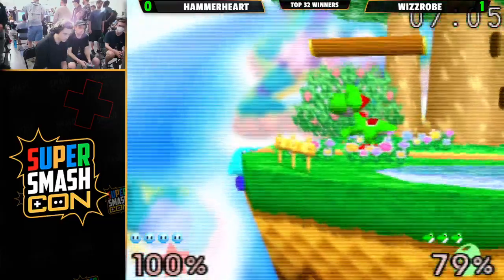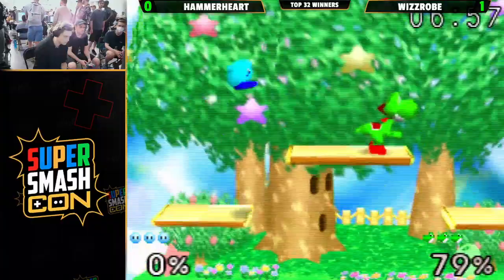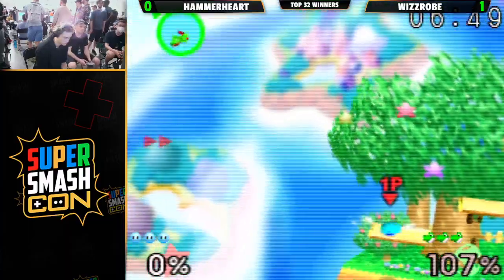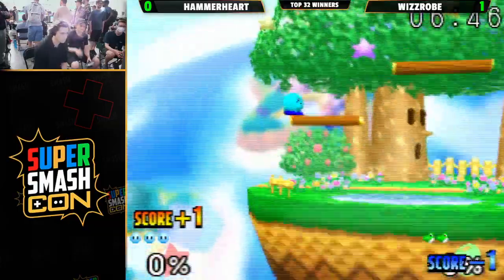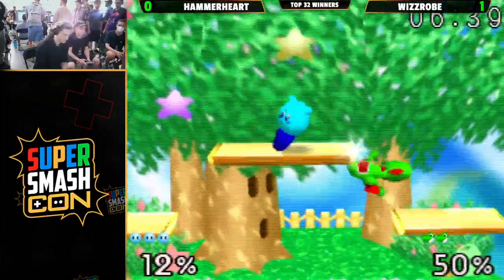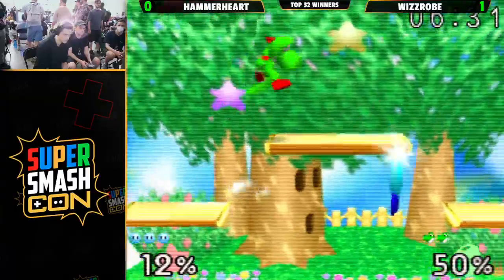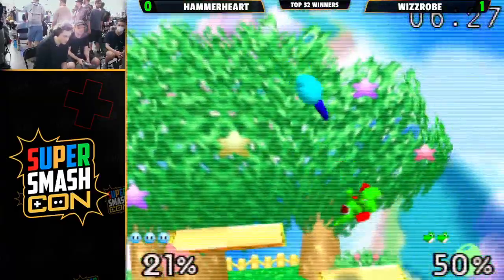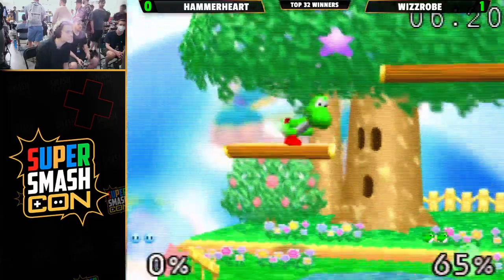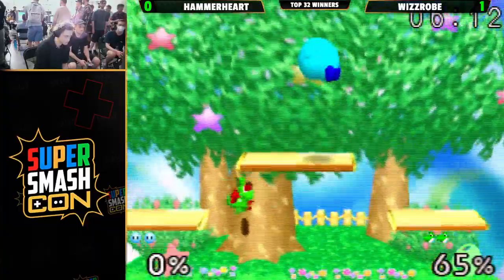Jumps back on with that Nair — can he get the edge guard? No. Hammerheart so difficult to edge guard. Love the fair on the ledge — not so easy. Once Hammerheart is over 100%, Kirby's ledge options are a little slow. But another DJC Nair from Wizrobe, and Wizrobe has now lost two stocks to this. He gets caught with a fast fall there. This game is looking so much better for Hammerheart — he's getting these openings, but Wizrobe's DI is strong. It seems like Wizrobe has the better DI from the games we've seen. Wizrobe is much more able to escape Hammerheart's down air drill. And an FDI somehow ends up behind the fair — doesn't get spiked but gets stuck under the stage. Rough way to lose the stock for Hammerheart.